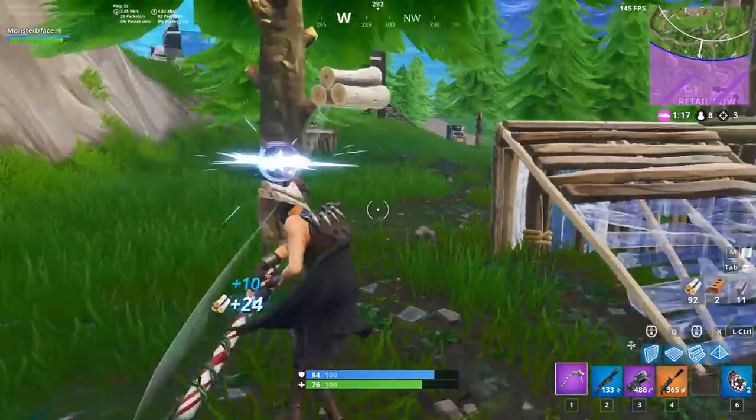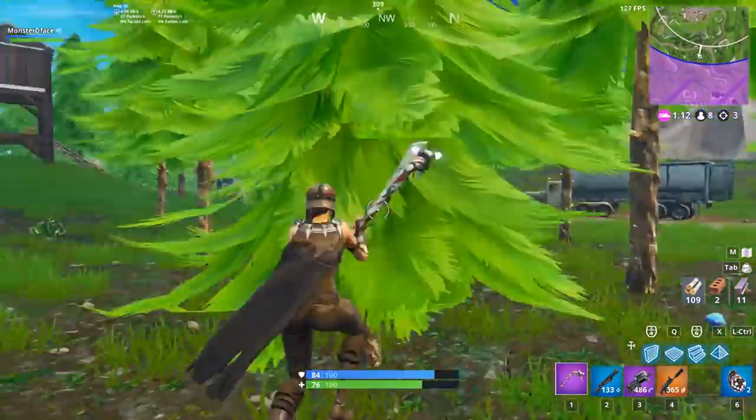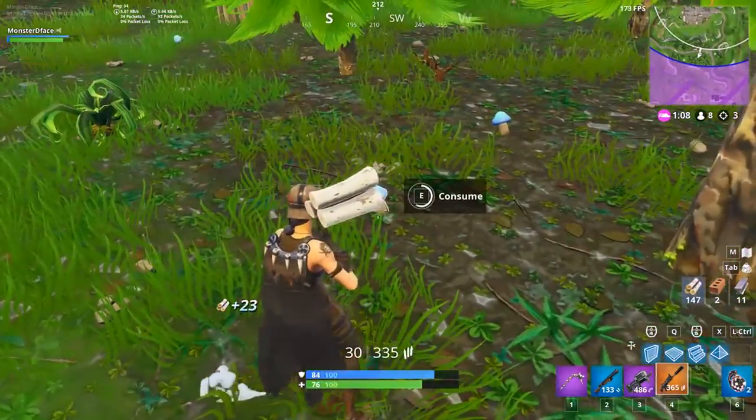You can hip-fire with this weapon and land your shots. You can pretty much go down range with this weapon and land your shots, as long as you put the crosshair on the player — you are going to land your shots.